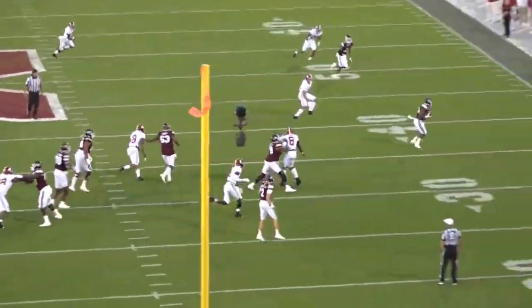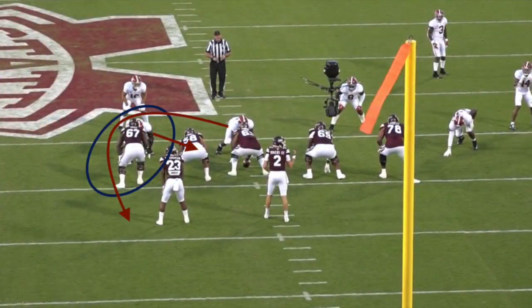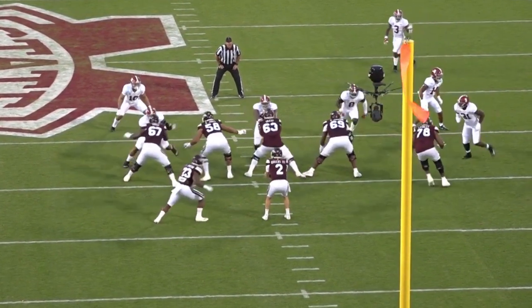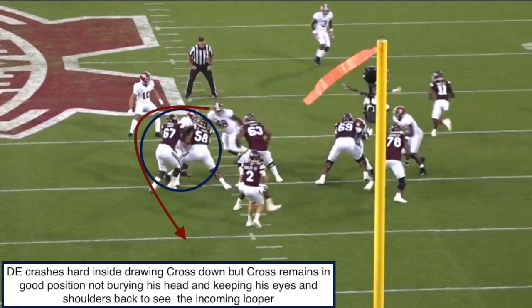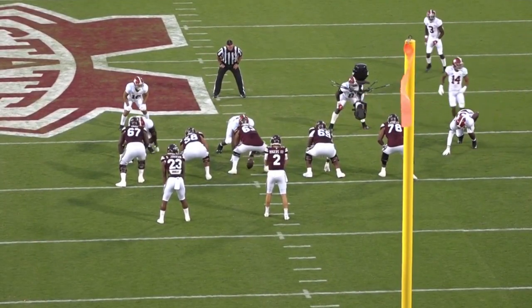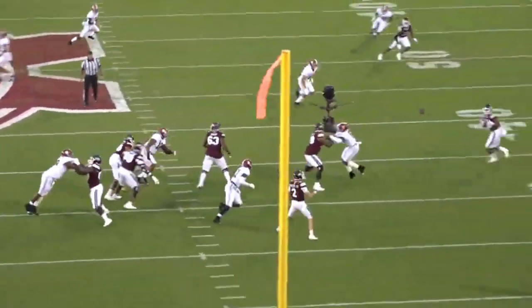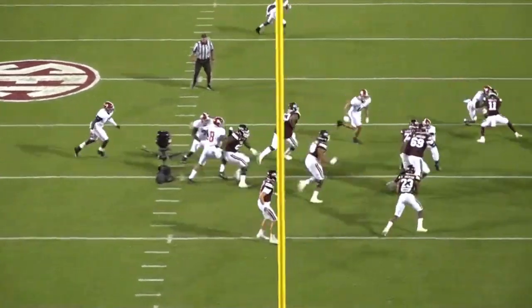There's no doubt about it — we've seen a lot to like so far. Charles Cross is one of the most technically sound pass protectors in this draft. Moving on, I want to highlight his football IQ — his ability to pick up on stunts and his overall understanding of what the defense is trying to do. Pre-snap, Alabama is trying to run a tackle-nose stunt: the tackle slams hard inside, trying to get Cross to overset inside and allow the nose tackle to loop back outside. But at the snap of the ball, Cross keeps his eyes and shoulders back — not burying himself inside — allowing him to easily see that looper working back over the top. He passes off the inside crashing D-tackle, gets back out, and locks down the stunt.